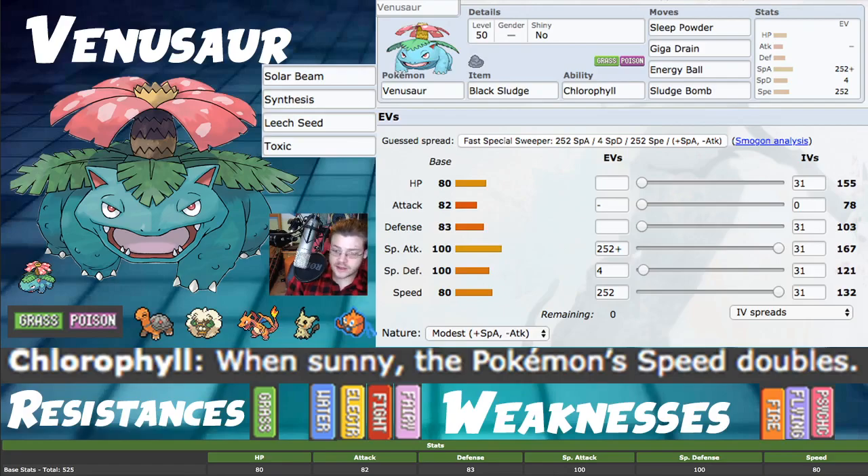Weaknesses are Fire, Flying, and Psychic - Fire and Flying being the most relevant ones. The two most-used Pokemon right now are Togekiss and Arcanine, and soon we're getting Incineroar back. This Pokemon is threatened by a lot of things, but you can patch it up with a couple of teammates.